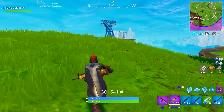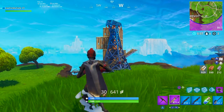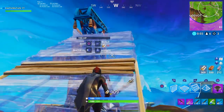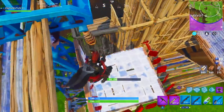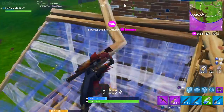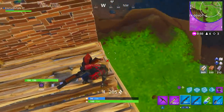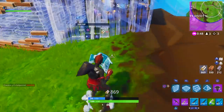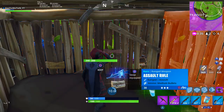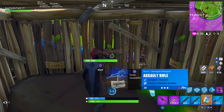There are people over here fighting, so what I'm going to do is come over here and let them fight, let them get each other weak, and then once they're ready that's when I go ahead and try to steal the kill. You want to remain high ground whenever you're doing that.